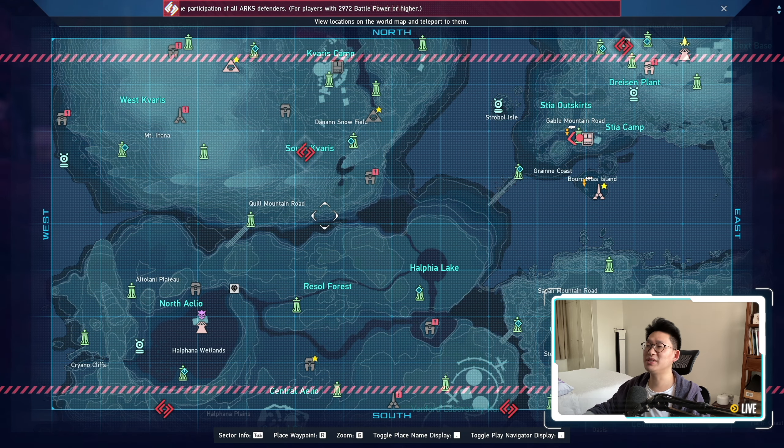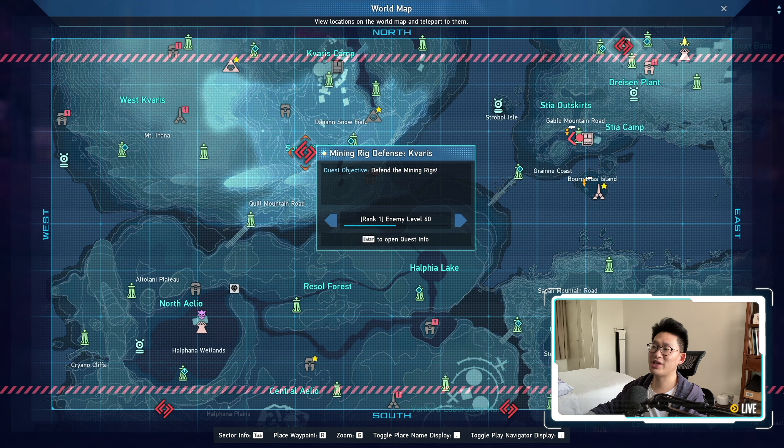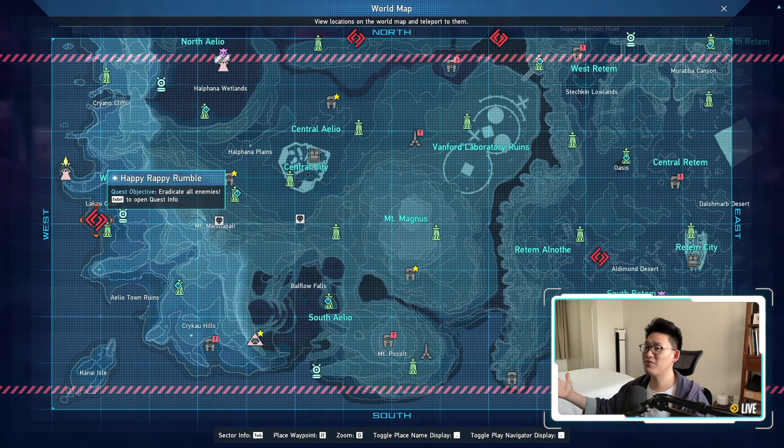Another commonly made mistake is when you select the urgent quest, make sure you select the correct difficulty. As you can see over here, Mining Rig Defense Kavars has two separate difficulties: rank one as well as rank two. You need to make sure that you are queuing for the correct rank. If one party queues for rank one while the other queues for rank two, you will not find each other and the game will not start. So just make sure you select the correct difficulty. However, certain urgent quests such as the Happy Rappy Rumble do not have a difficulty, so you simply click on it and you're good to go.